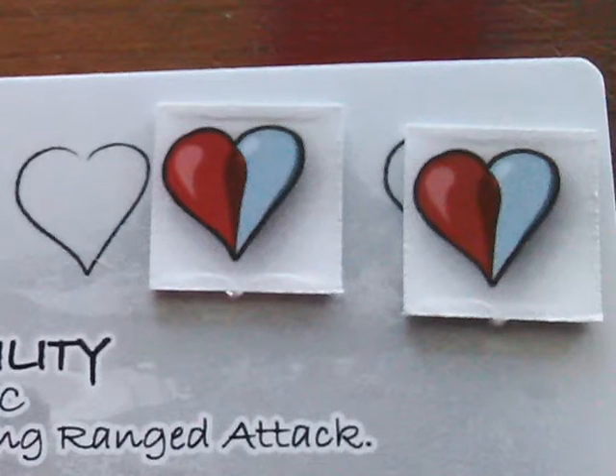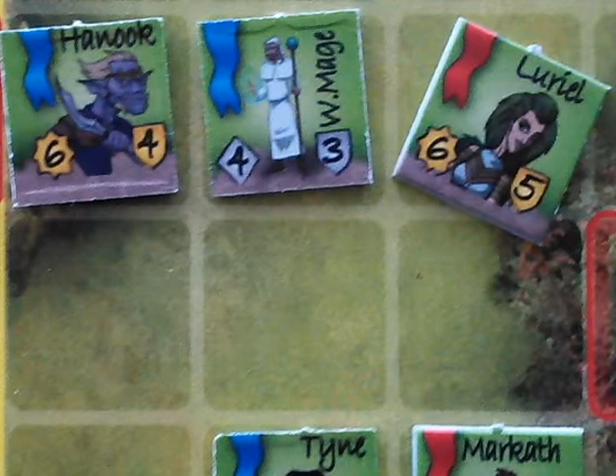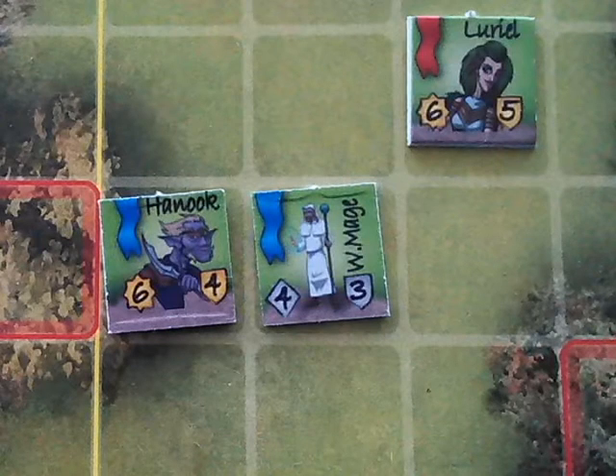L'Oreal is in pretty rough shape, so she decides to move next to the white mage. It might be an enemy hireling, but it still gives off its buff. Once she moves away from Tyne and Hanuk, she triggers another opportunity attack — a six and a two, another hit. L'Oreal's on her last leg. Because she was hit while moving, she has to stop. But because I was distracted by my cat, she doesn't end her movement in one of the four orthogonally adjacent squares that would allow the white mage to heal her. Sucks to be L'Oreal.